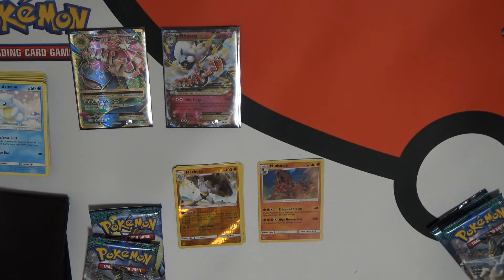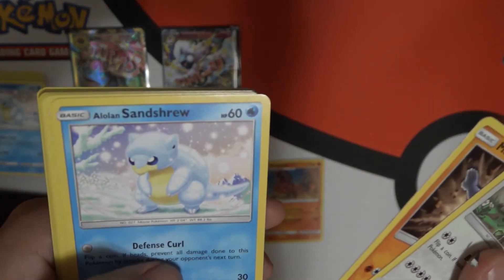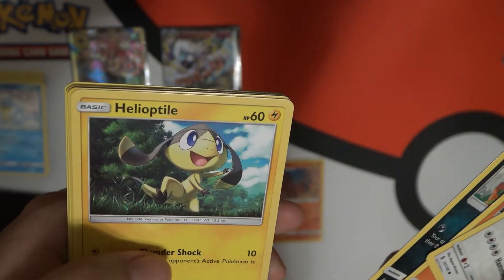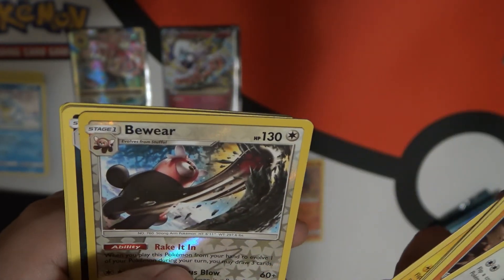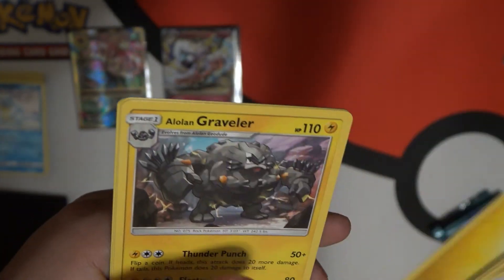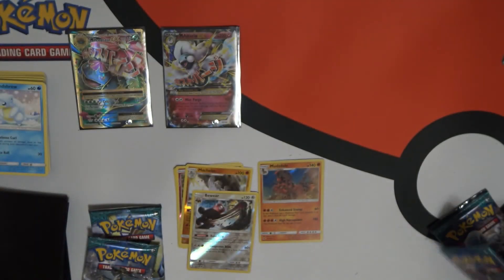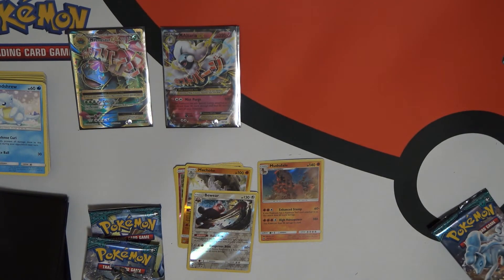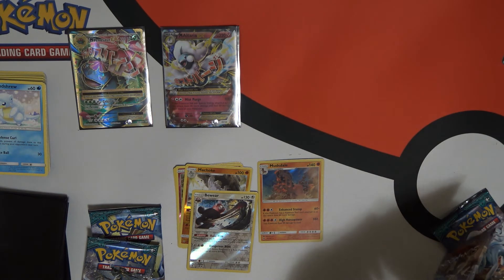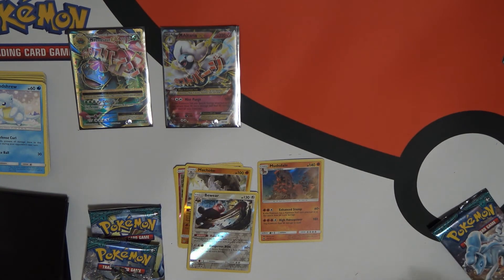Why do you have so much difficulty opening these? I don't know. Chansey. Machop. Centiskorch. Crow. Helioptile. Reverse holo Bewear. Hunchkrow. Energy. Graveler. Max Potion. And a Crabominable. Crabominable.